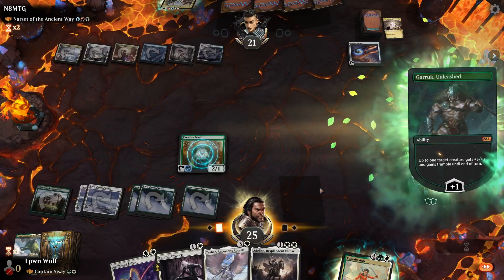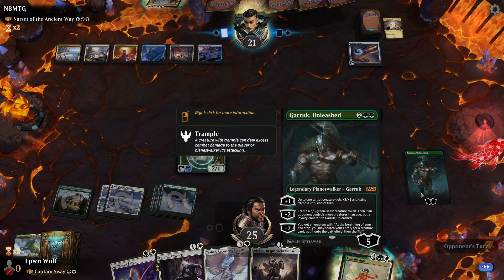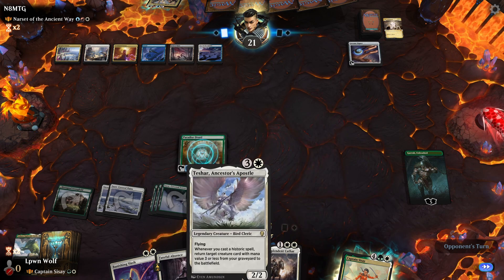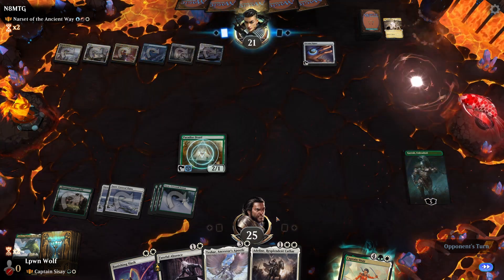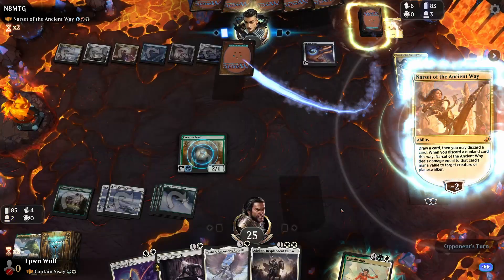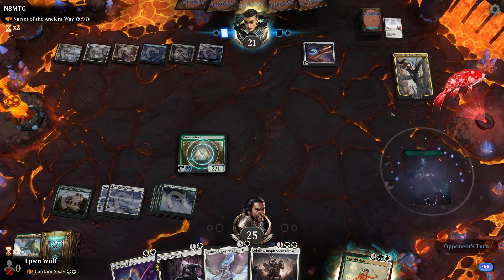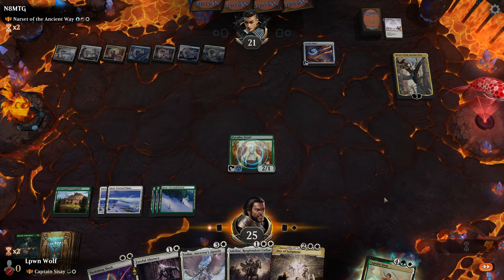I'm going to tick up with Garruk — I want to make them fear him because if he gets to minus-7 it's going to be really good. Three, four, five, six — so next turn we can go for Tashar and Adeline, and return the Thalia. It looks like they're going to kill Garruk — goodness me, very versatile. We have our own Day of Judgment here, so let's swing in and kill the Narset. It is kind of annoying but we'll take it.